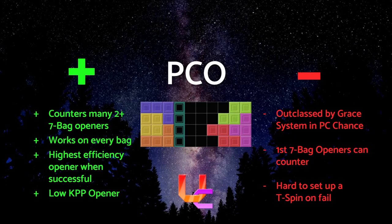With the positives of PCO: PCO counters many openers that take 2 bags or more to finish, as the extra damage can be enough to push your opponent to the top of the board. It also works on every bag, especially with the simplicity of its design. Some bags may be harder to set up, which is why there are alternate forms. If successful, PCO is the most efficient opener on the list and also has low KPP, making it a force to reckon with. However, its gray system counterpart has a higher chance to PC.